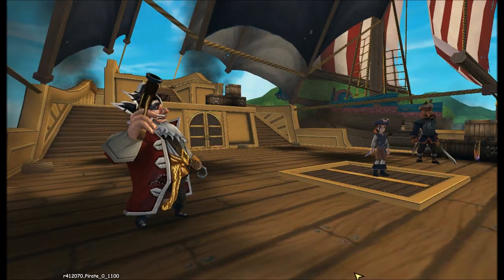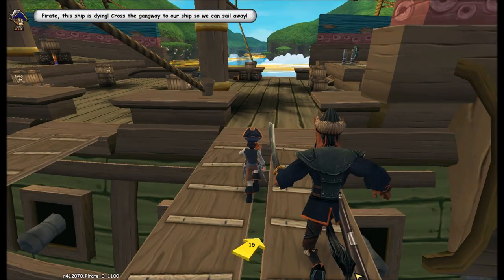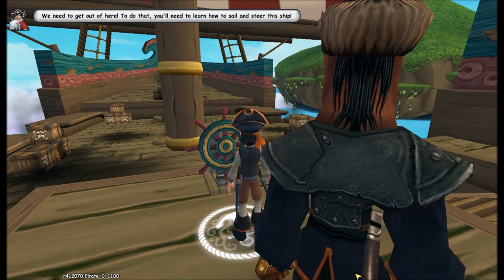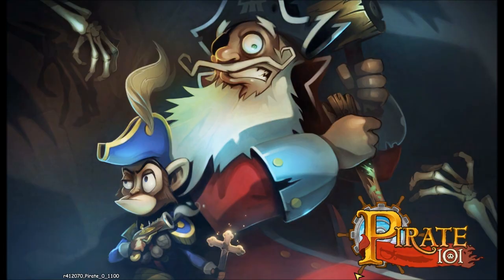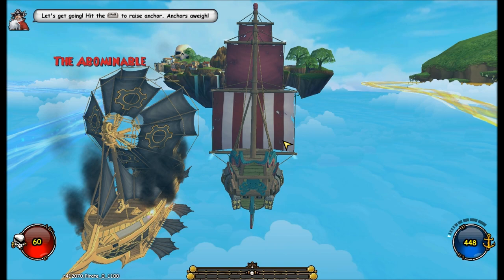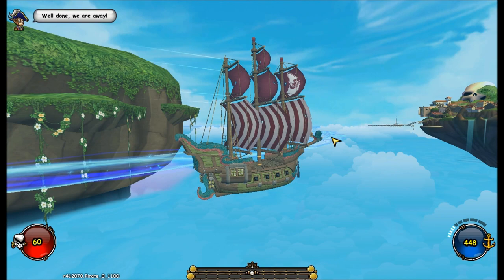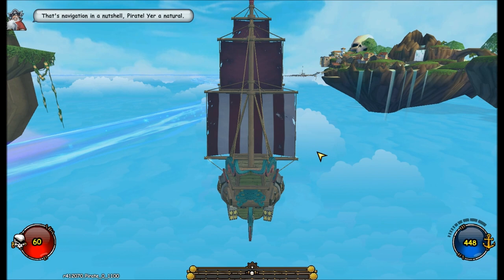Deacon is a Musketeer if you couldn't tell — which means guns. And this is where you learn how to sail a ship. Take the helm, climb the stairs, stand behind the wheel and hit X to launch the ship. Hit the spacebar to raise anchor — anchors away! Hey look, there's like wind coming off my sails — that's kind of cool. They never had those before.